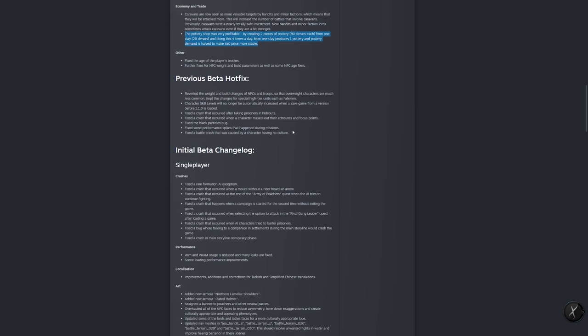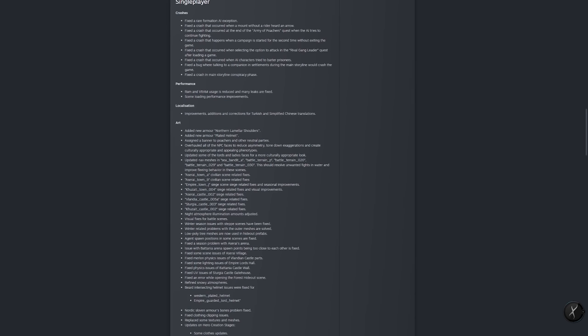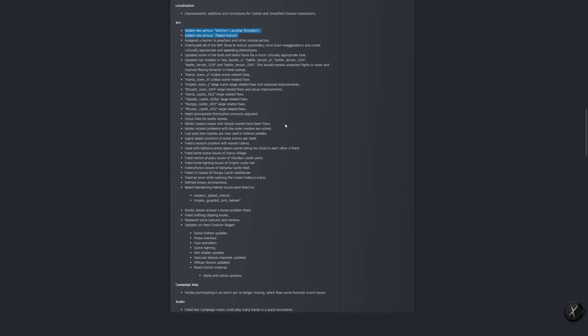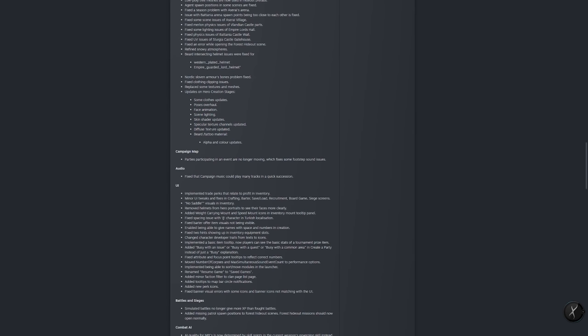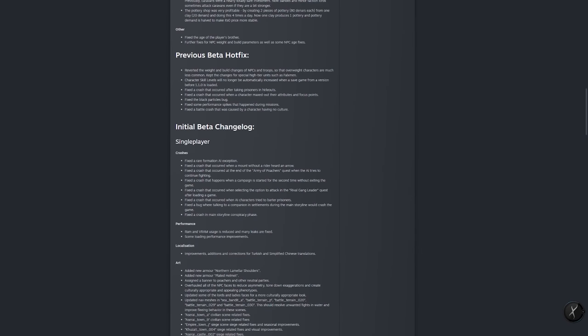The main branch sweeps in all previous beta hotfixes. These include a plated helmet and Northern lamellar shoulders added to the game, some overhauls to the hero creation phase, and reverted weight and build changes for NPCs and troops so overweight characters are much less common — though changes were kept for special high-tier units like Falksmen. Performance changes and overhauls were also added.